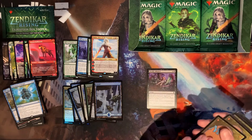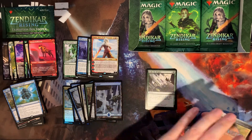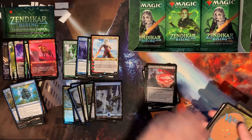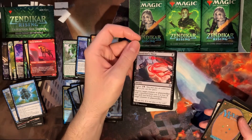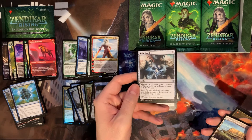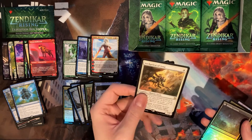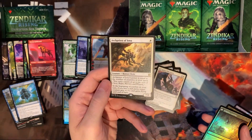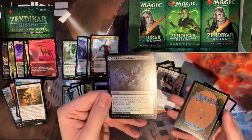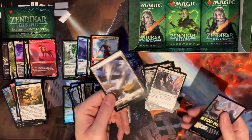Here we go — Akum Hellhound is the first card in the pack. That was a pretty good common to get the alternate art of — definitely seen that guy in a bunch of different formats. Blood Chief's Thirst — I think this is the premier removal spell in the set, awesome to get that one. Another Relic Amulet, a Take Down, and our rare is the Archpriest of Iona. Our foil is the discard card from their hand. Our land is a Plains.